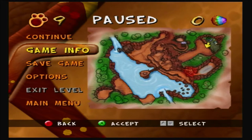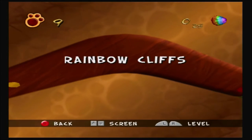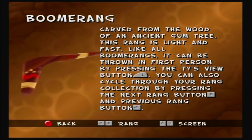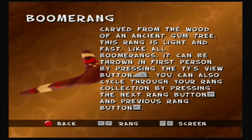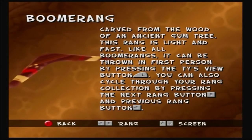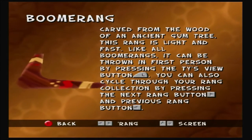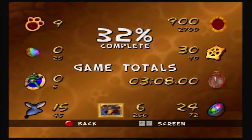Here's a cool little feature in the pause menu: when you press on Game Info and press up on the D-pad a couple times, you'll come to a menu where they give you descriptions for each boomerang you get. For the classic boomerang: 'Carved from the wood of an ancient gum tree, this rang is light and fast. Like all boomerangs, it can be thrown in first person by pressing the Ty's view button. You can also cycle through your rang collection by pressing the next and previous rang buttons' — basically left and right on the D-pad.